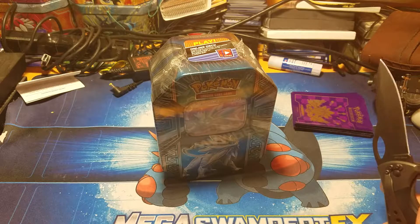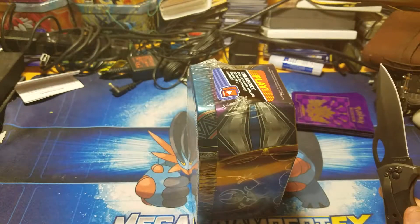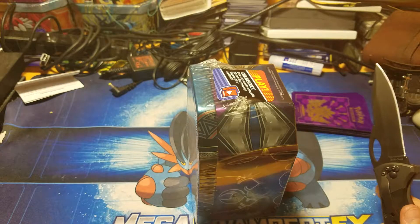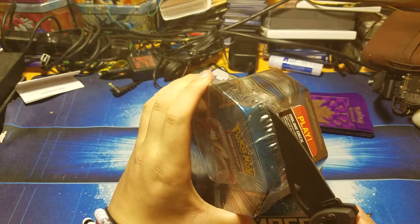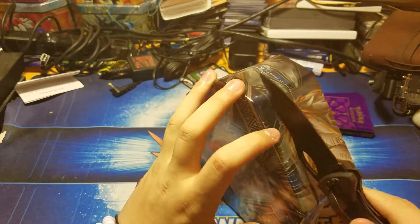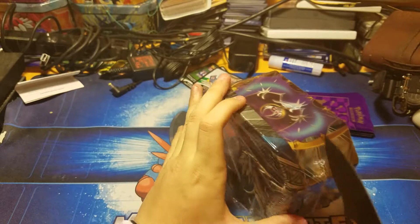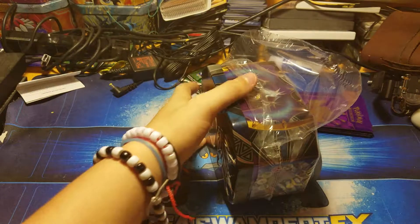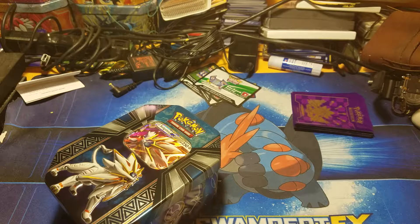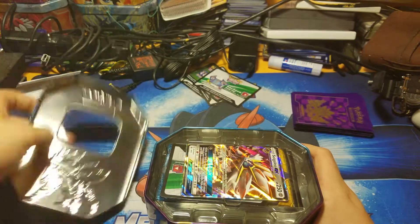For this video I have a Solgaleo GX 10 — never opened a GX 10 before. I have a ton of tins in the background, it goes across the wall. I went to the store originally for bearings to make spinners, and I went past the Pokemon cards and was like, 'I haven't made an unboxing in a while, why not buy some stuff to unbox?' So I did.